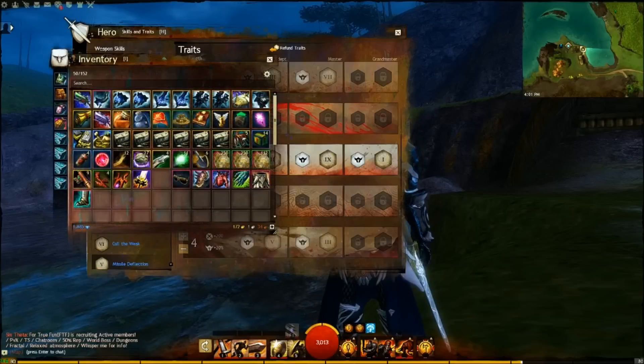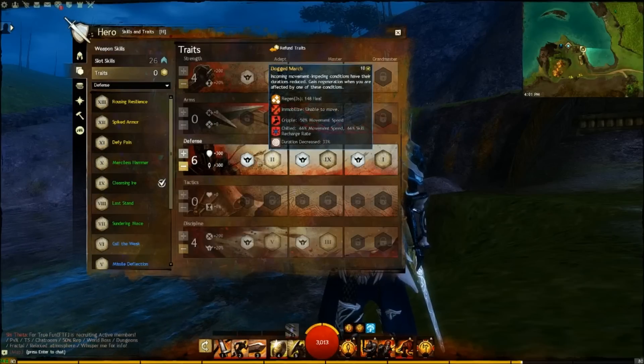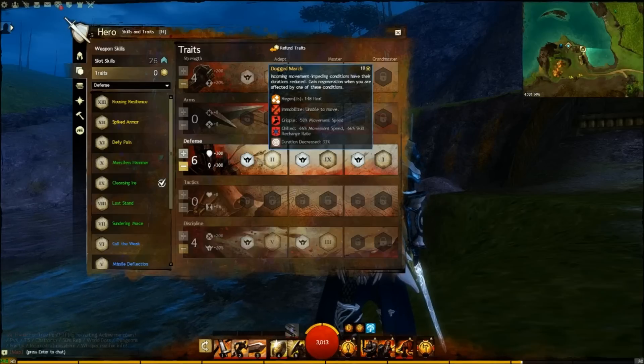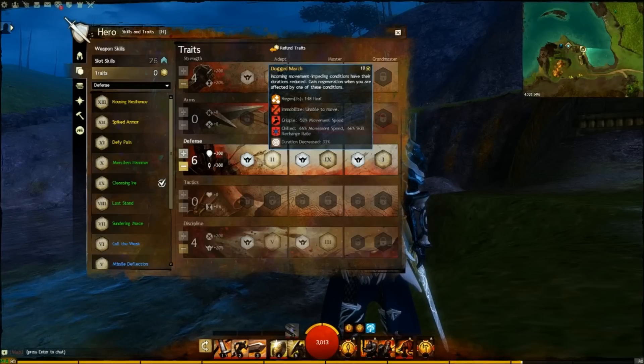The Consumables this build uses are Superior Sharpening Stones and Lemongrass Poultry Soup. Just like with my Hamtastic build, Snare Immunity is very important for this build because it is a full melee build. You need to be on your targets all the time, and if you are getting snared and immobilized all over the place, you're not going to be able to reach them.